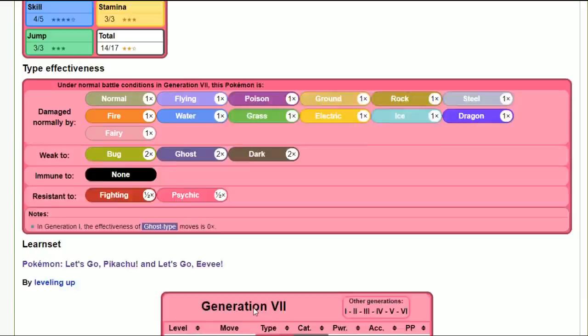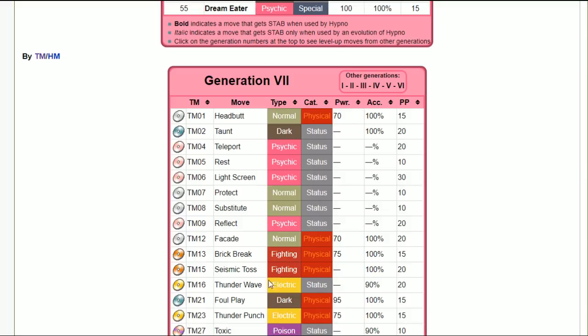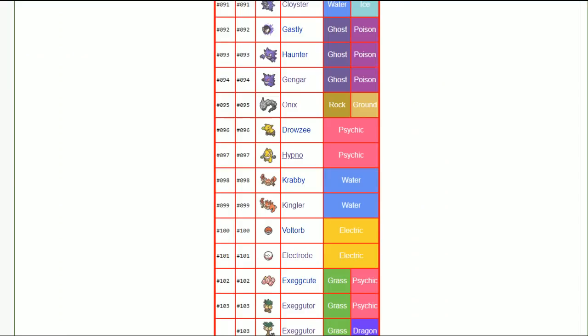Mega Alakazam is a lot more frail, but if you can set up on slower Pokémon or come in on something not threatening much damage, you could go bold nature — bold, barrier, calm mind, rest — and stay alive forever. The downside is you're very vulnerable with only one attack left, which can get read. But there aren't a lot of dark types in the game, so you can usually get away with psychic as your attack. Electrode — timid nature. Kingler — adamant nature.